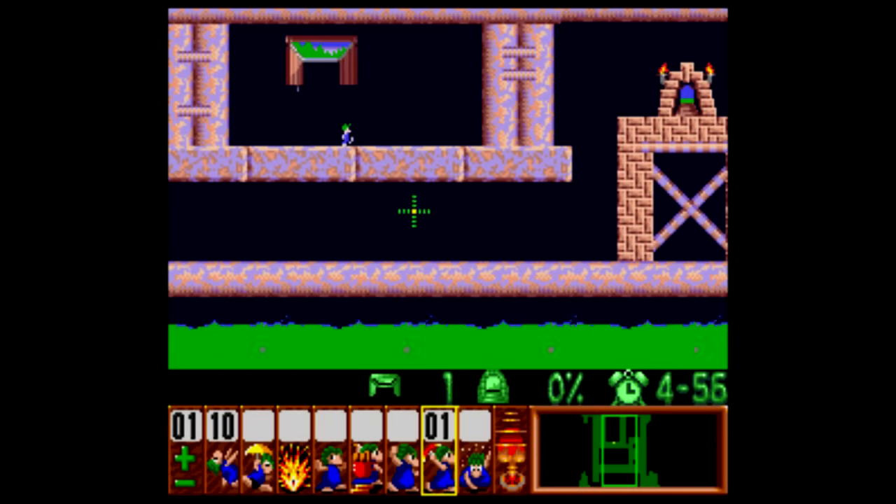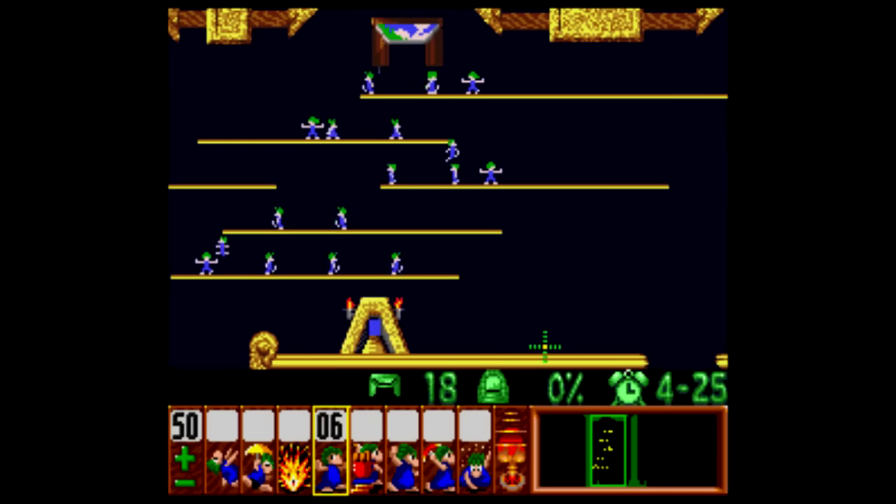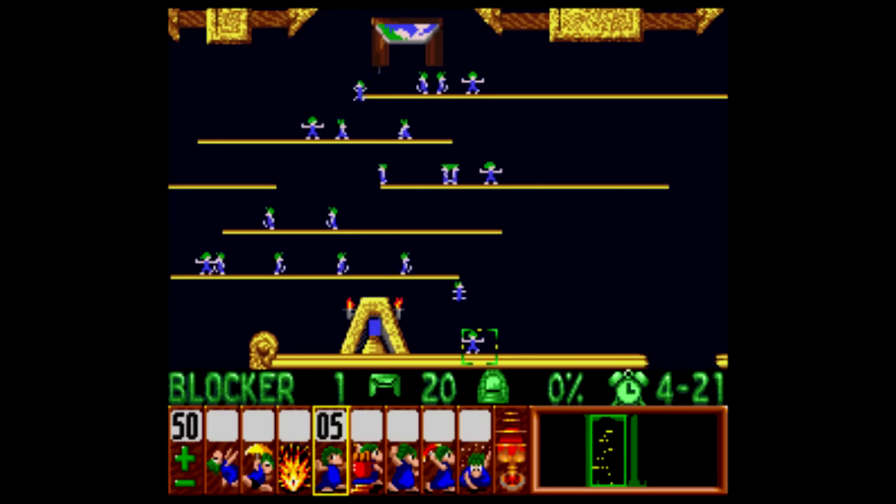When it came to renting games for the Super Nintendo, it was always kind of a hierarchy where you had your first choices, and for me it was usually Mega Man X or Contra 3, or a role-playing game like Breath of Fire or something. But in the event that they were checked out—and they almost always were—then you had to move to the second tier of games.